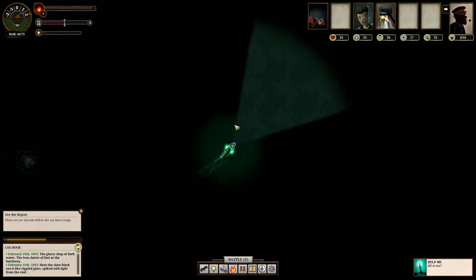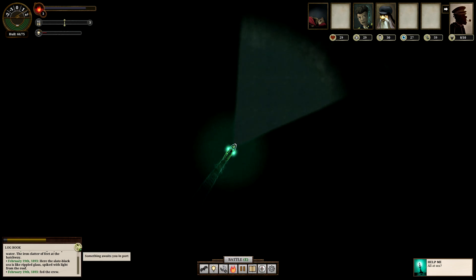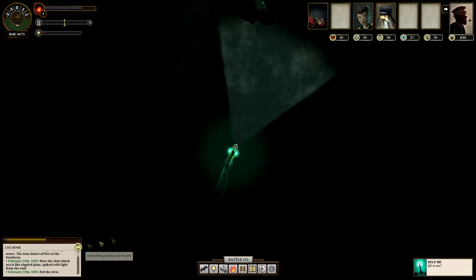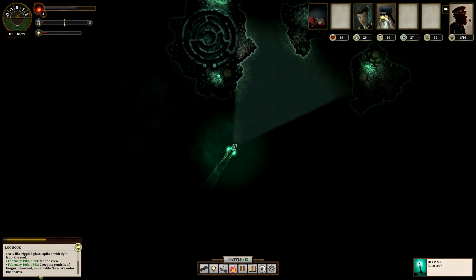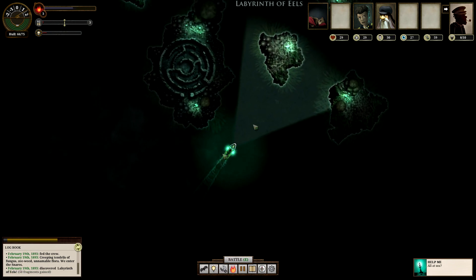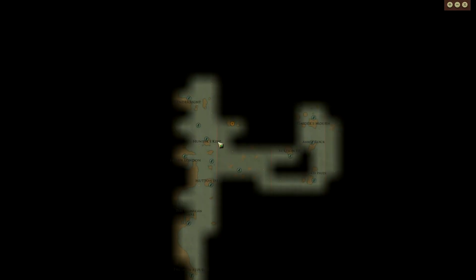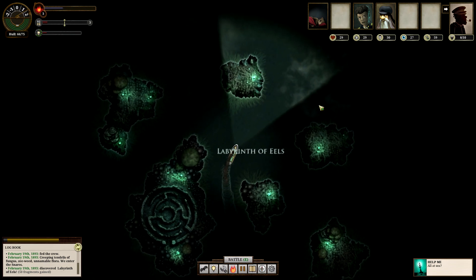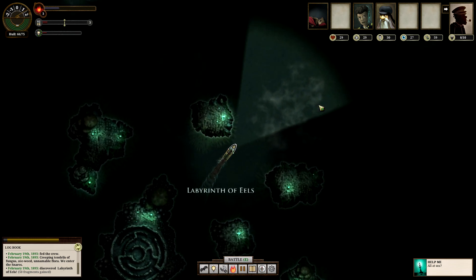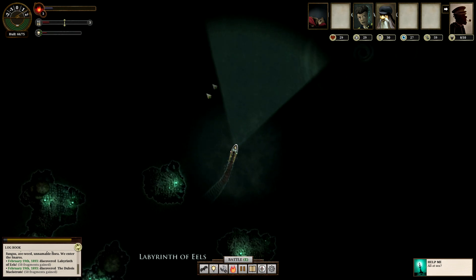It's very strange, it's quite ghostly. There's this little ticker, and basically the next time I dock at a port I'll be able to do something. Every now and then when you're exploring you'll come across little events that give you extra things. Creeping tendrils of fungus, zee-weed, unnameable flora — we enter the snares. I found the Labyrinth of Eels. You're going to be exploring this very mysterious world, trying to make your way around this quite huge chart, finding various stations and docking points, finding stories. Stories are the main way to actually progress through the game.